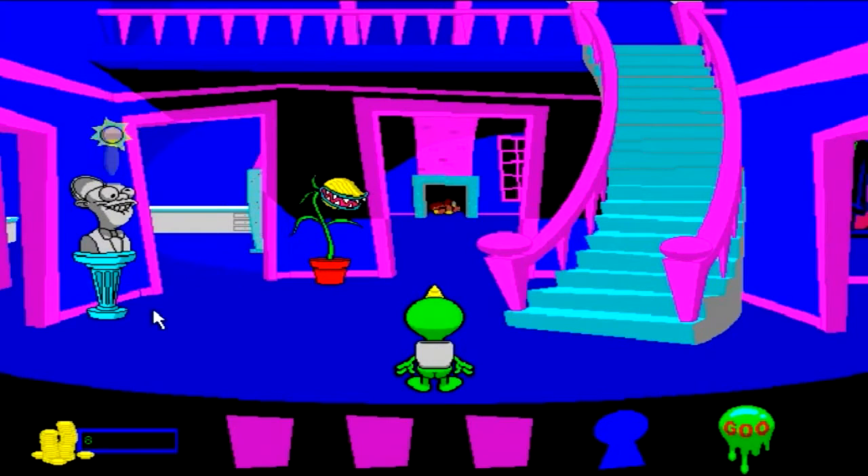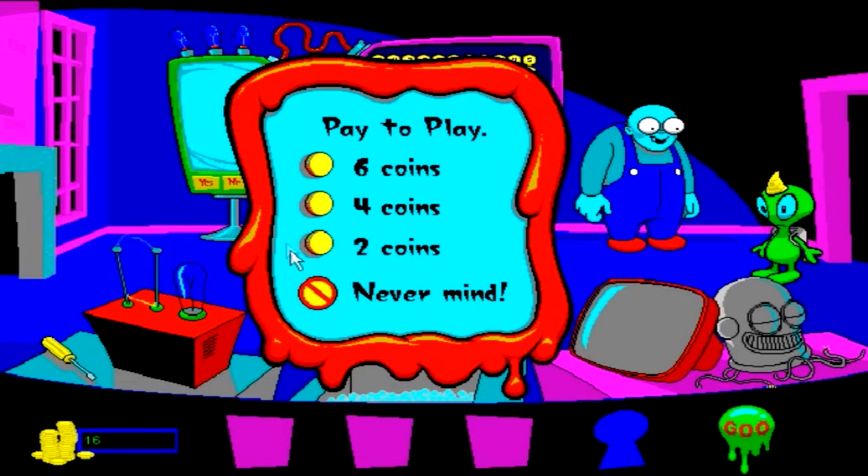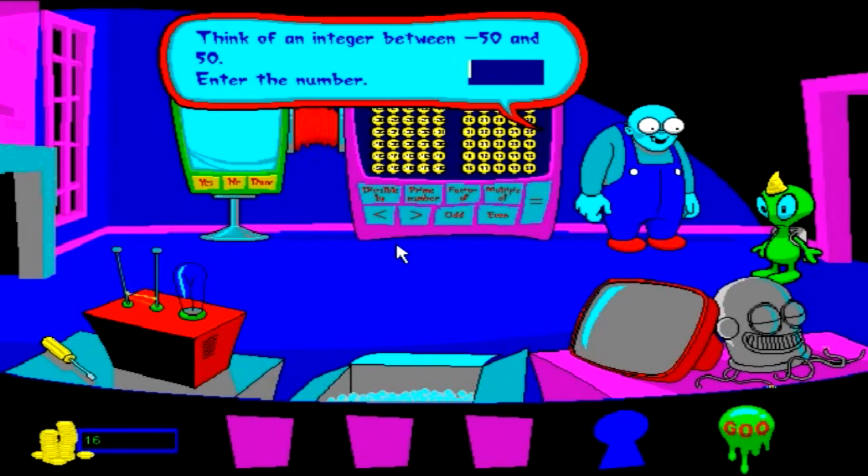Clicking on certain objects will give you coins. These coins are used in the main math games to get the painting pieces. These games are presented to you by some creepy freakazoid-looking guy, and you pay whatever amount it offers. Apparently the more coins you spend, the easier the game will be. Each game has a three-win requirement before you can get the painting piece, and you're rewarded with more coins to play more games if you win.